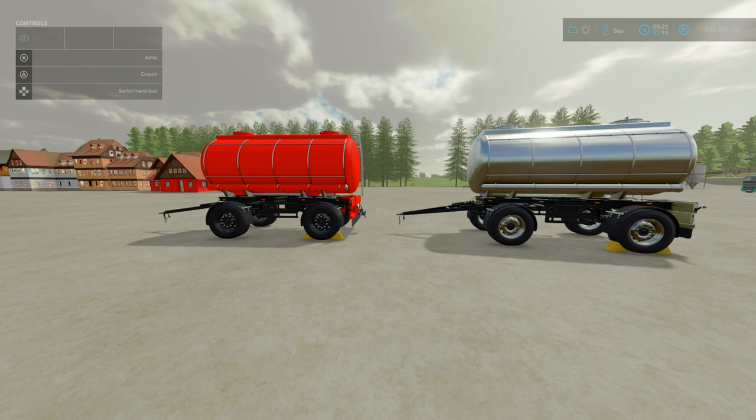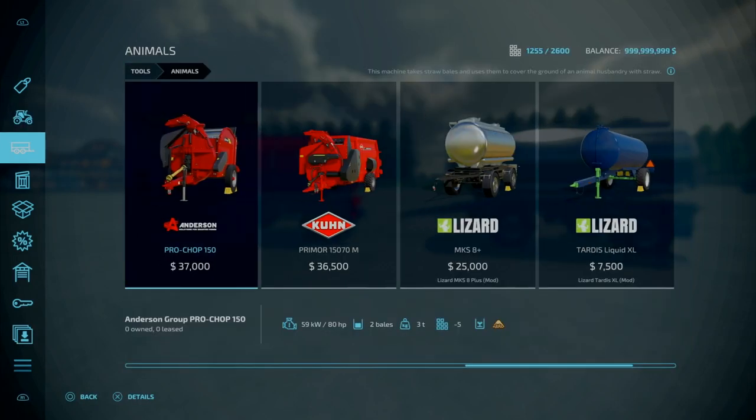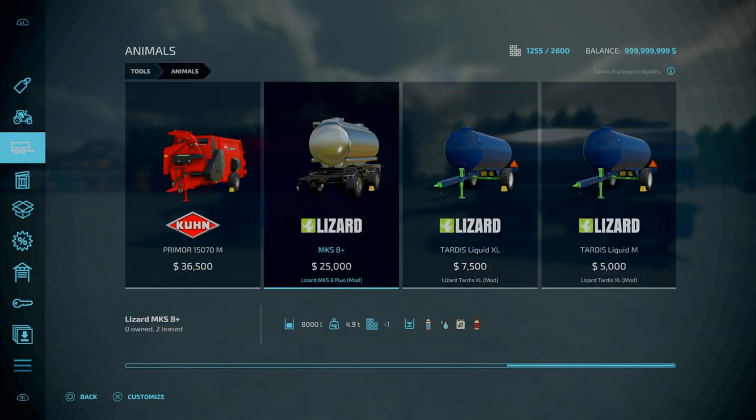Optional 2x4,000 litres. The fill types are milk, water, liquid fertilizer and herbicide. You'll find this under Tools and Animals. The NKS 8 Plus — configuration design: you've got standard or beacon, with a beacon on the back for an extra $500.